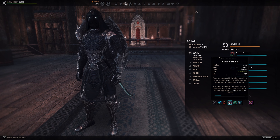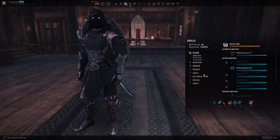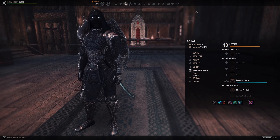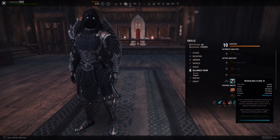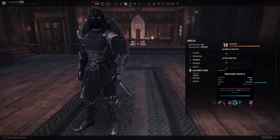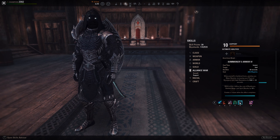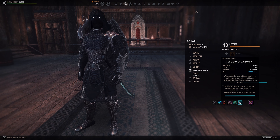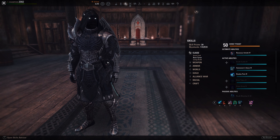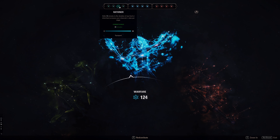The flex slot on the back bar can be Armor of the Void for single-target Major and Minor Breach, Caltrops for AoE Major Breach, or Revealing Flare for Major Protection — whichever you prefer. Resolving Vigor is our healing over time, Summoner's Armor is our armor buff and also reduces cost of Blast Bones and Spirit Mender. The defensive ultimate is Spell Wall, though you can swap to Ravenous Goliath if you prefer.